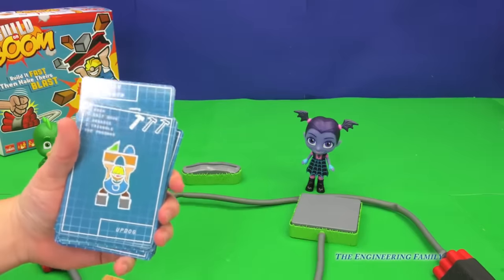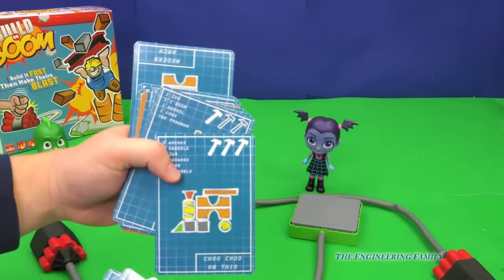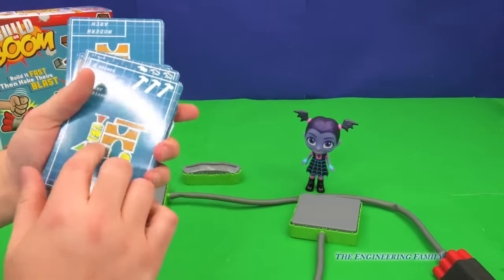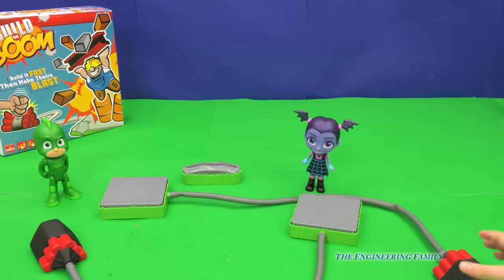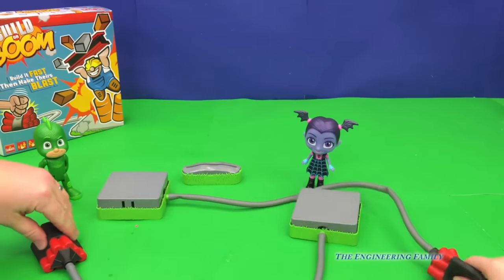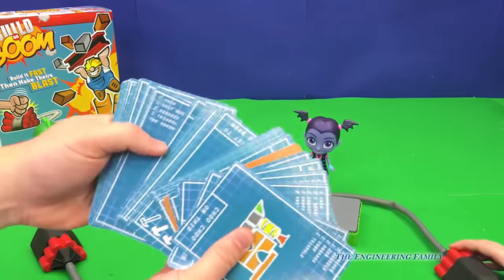One hammer is easy, but three hammers is hard, right? And you've got to build what's on there on your platform. But the person who finishes last — kaboom! — gets knocked over by the person who won. All right, Assistant, pick a card. Any card.